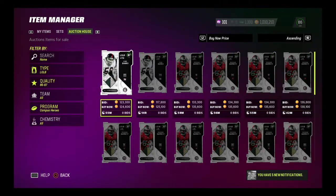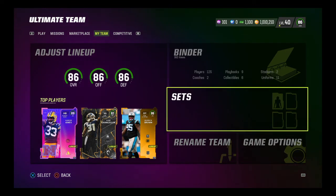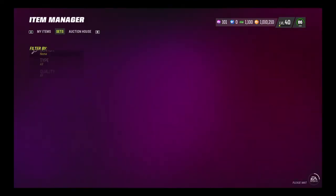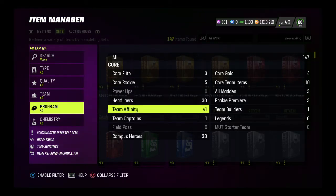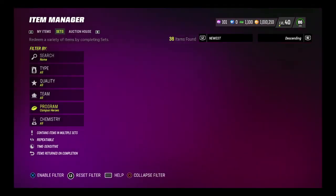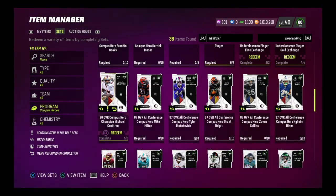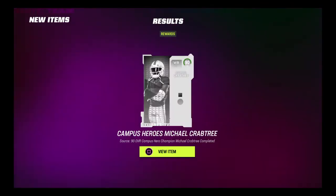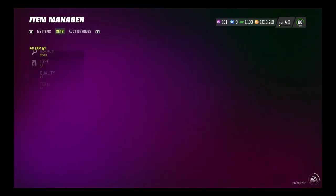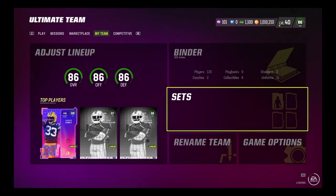Once I sell this Crabtree I'll get about 350k back, so this round will cost me around 300,000 coins net. The first run I showed you in the binder — I got those five cards for about 110 to 120k each and only lost about 150 to 200k total. I'm going straight to redeem them now — confirming it's the right set — and I'll get Crabtree added to my binder. I'll list him up for 397,000 and once he sells we're good.